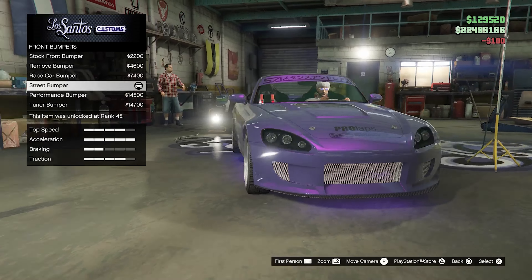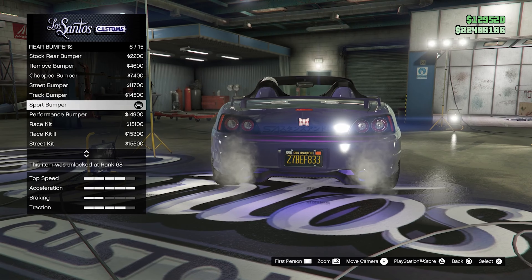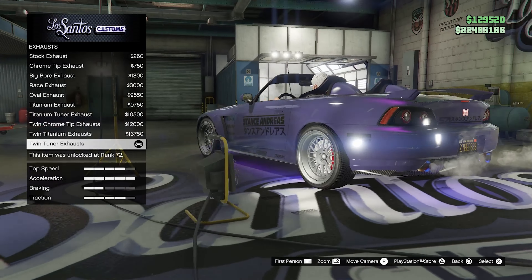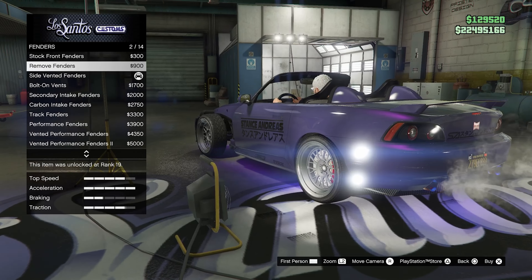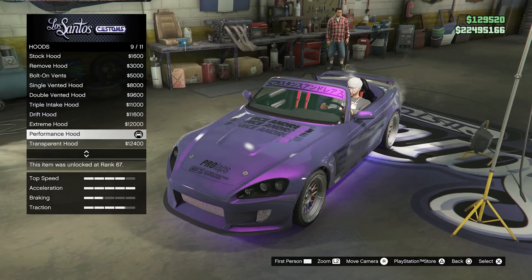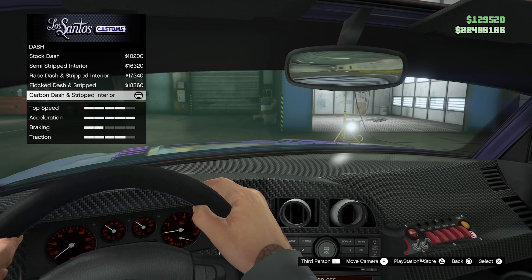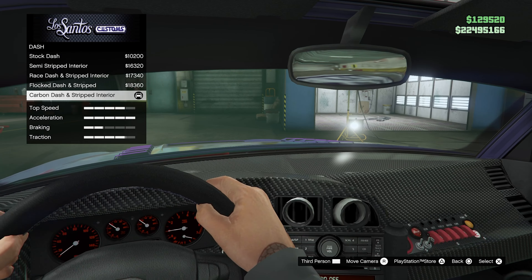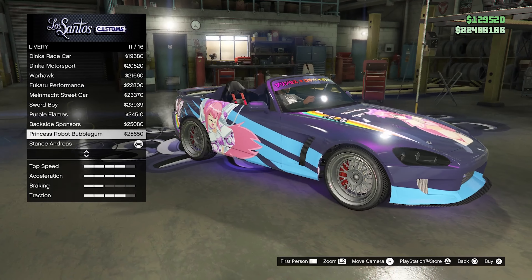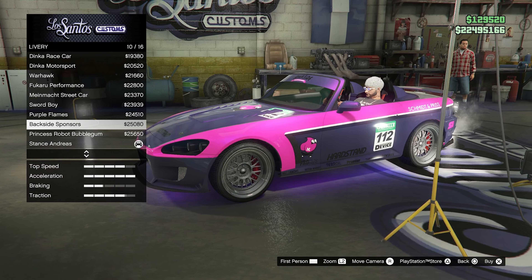For the front bumper, I chose the street bumper, and for the back bumper, I went with the sport bumper. For the exhaust, I chose the twin tuner exhaust, side vented fenders, stock grill, performance hood. For the interior, I went with the carbon dash and stripped interior with carbon track seats. For the livery, I went with the Stance Andreas to give it that Japanese theme.